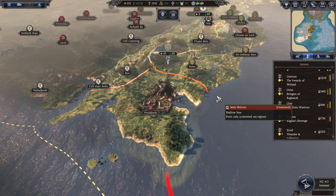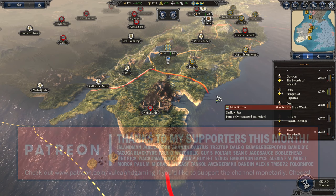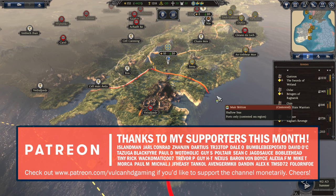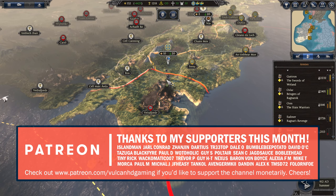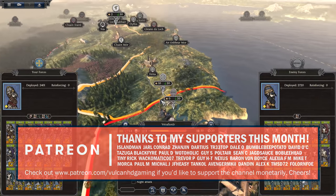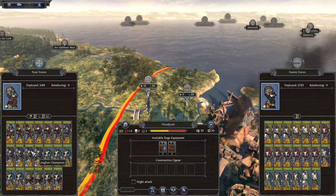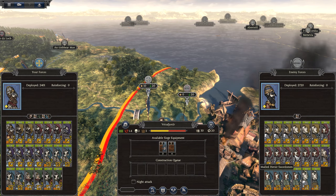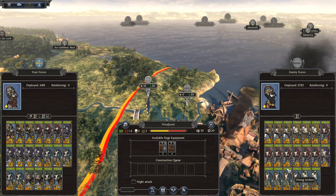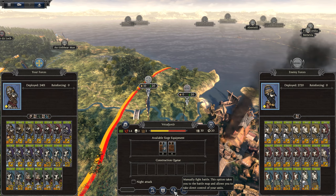Hello guys and welcome to episode 48 of my Total War Thrones of Britannia playthrough, playing as East Anglia on very hard difficulty. We are now the North Sea Empire and we're going to be taking Fusiford first. We have quite a large battle between our Anglian champions and a lot of Mercian swordsmen, but it hasn't phased us before. Let's go ahead and manually fight this on the battle map.